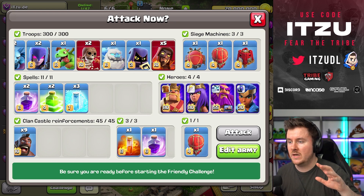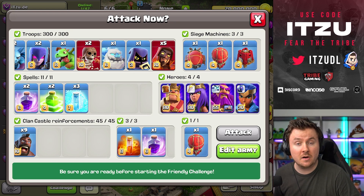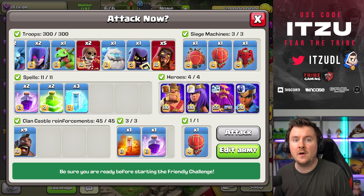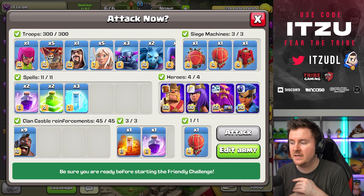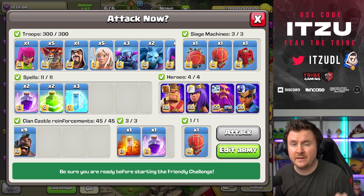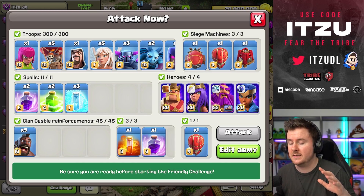Because of that, we have a huge comeback for the strategy I'm talking about: the PEKKA smash with the Hawk Riders and Siege Barracks. This is incredibly powerful and I want to show you today how you can use it on pretty much any sort of base and smash every single base out there.